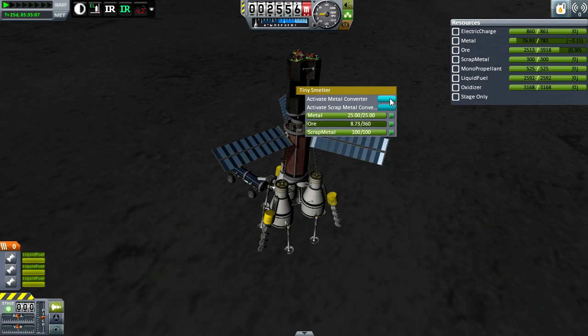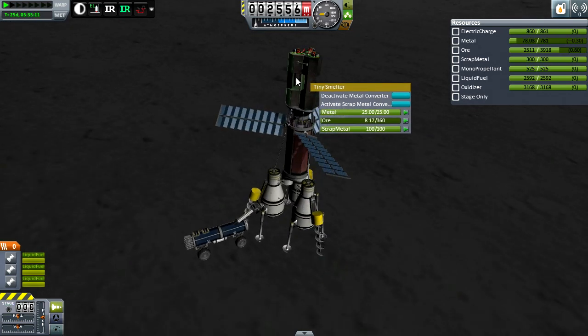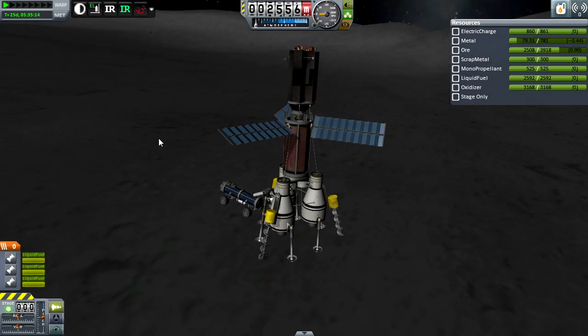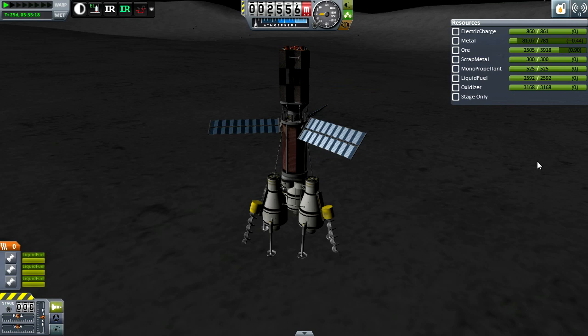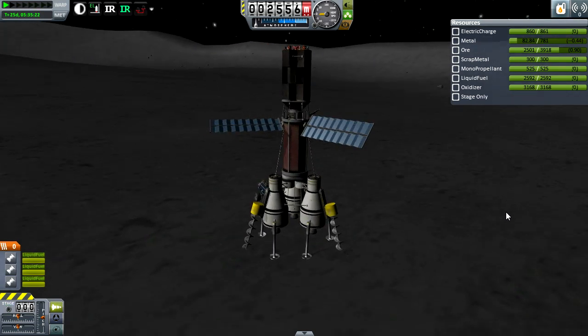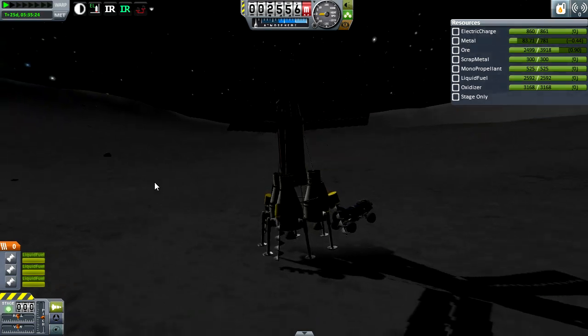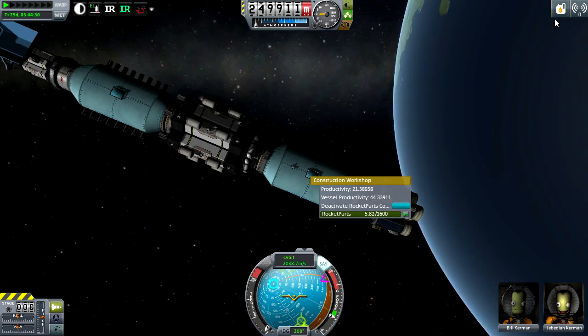These are also Cethane converters, so without the Cethane mod you will not be able to convert this. As you can see we have all three active and we are slowly gaining our metal. Once you get metal, you'll have to use some workshops to convert it into rocket parts. You can use the construction workshop and activate the converter, in which case it will drain metal and create rocket parts.